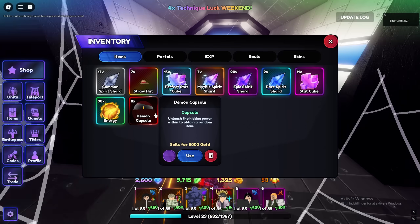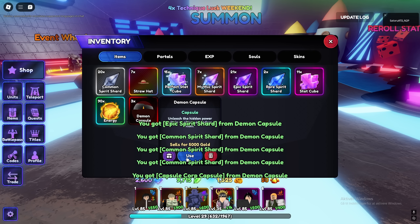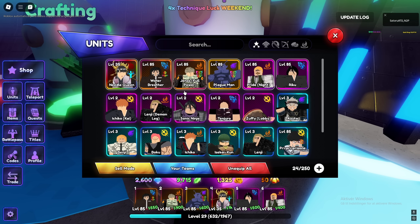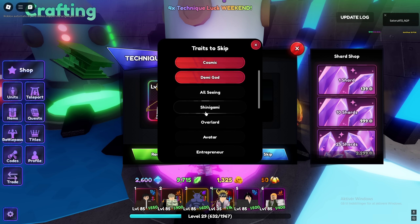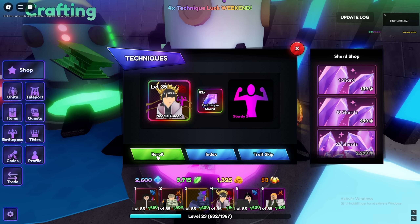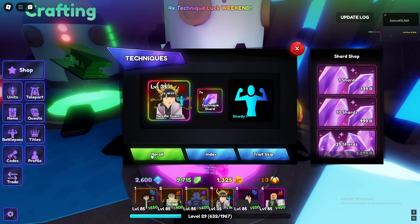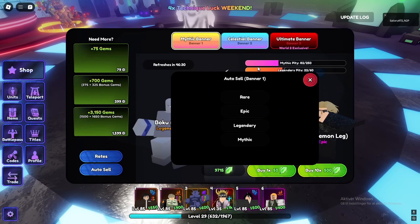4x should be active now. I did some Demon Slayer infinites — it was pretty long, only eight capsules from all of that. Probably not gonna get Rengoku. That's kind of sad — that was like 150 waves just for eight capsules. Let's start rolling on her. We have every celestial trait on — we should definitely get at least one pretty fast, right? This is not looking good.